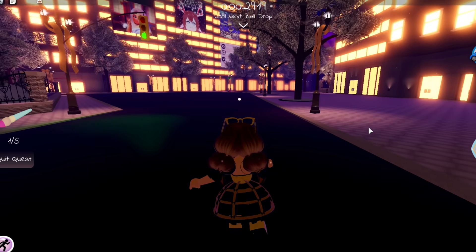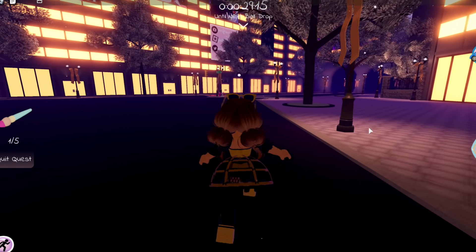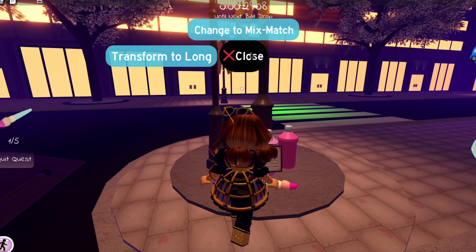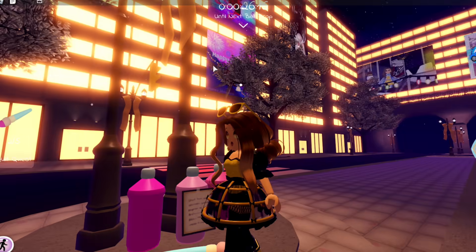Make sure to go watch my chest video as well — it shows all chest locations in a really easy guide, and it'll probably pop up on the right side of the screen. Right here is the pink paint next to the lamp post. Next is green.